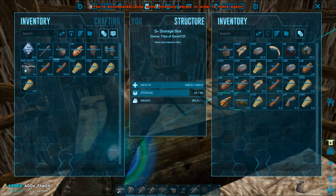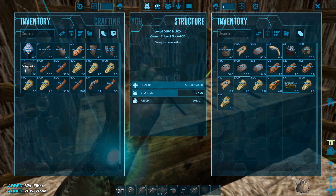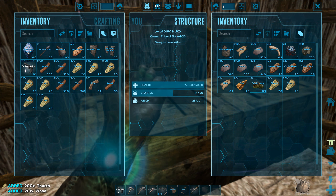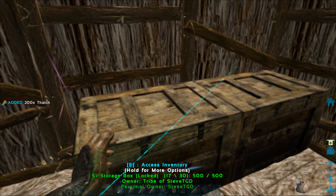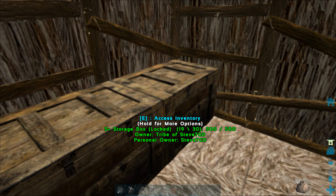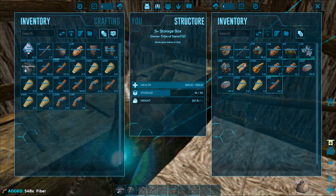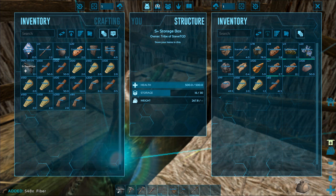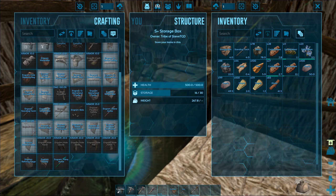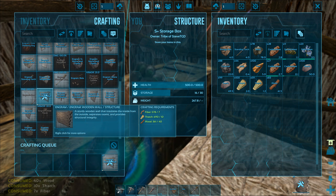Transferring thatch, wood, and fiber from the storage. I need some more fiber - where's the fiber? Oh here it is. I'm wasting all my resources on one base so it's not really that good. Anyway, where's my wooden wall? I've gotta make 11 more.